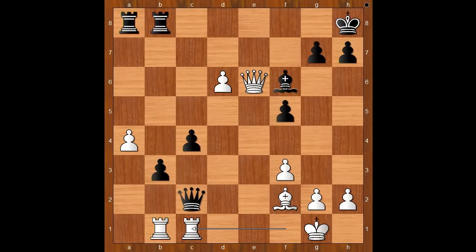This is the position. Black to move. Black's queen is under attack. It looks like white will win the pawn on c4. What would you do in this position if you had the black pieces?